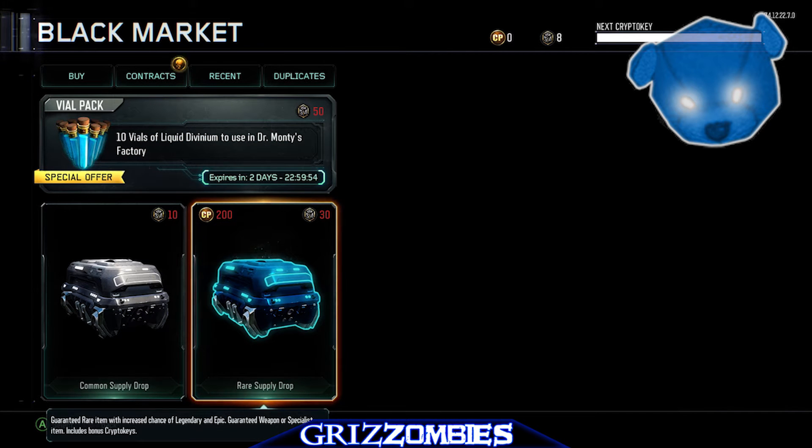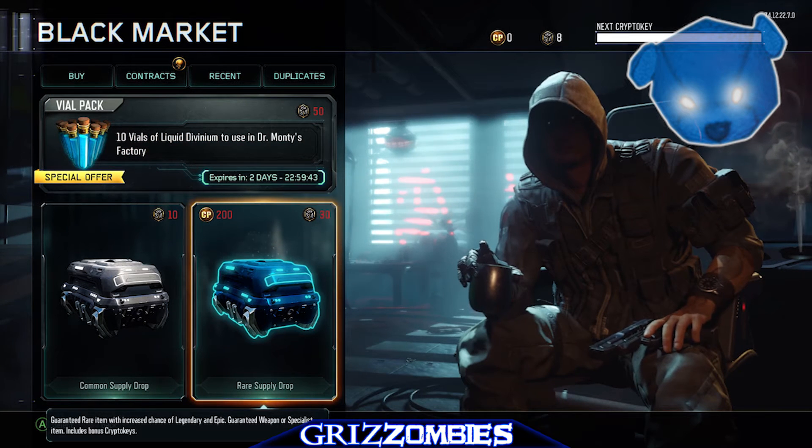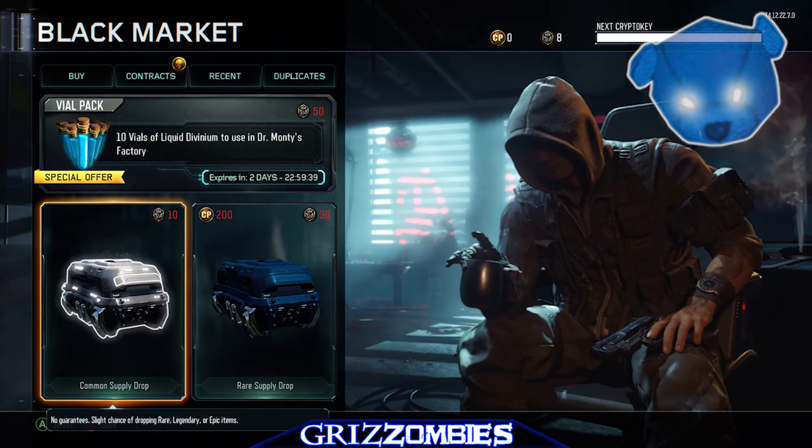So it's 30 crypto keys for a rare supply drop, 200 COD points — but you can't use COD points for these, it's all crypto keys, and you need 50. So it costs more for the divinium than it does for a rare supply drop. Do you think that's fair?